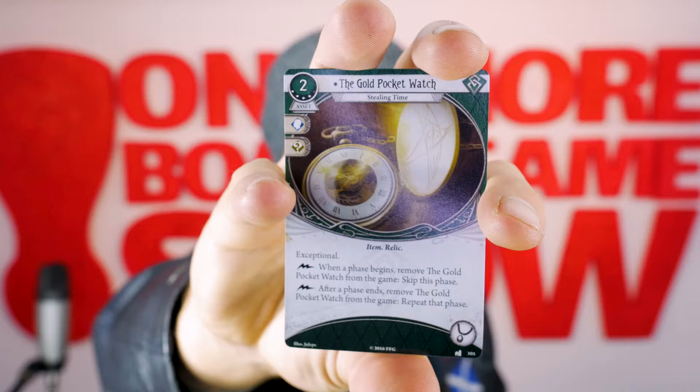Then we've got an asset, level 4, cost of 2, the Golden Pocket Watch. Exceptional. When a phase begins, remove the Golden Pocket Watch from the game — skip this phase. After a phase ends, remove the Golden Pocket Watch from the game — repeat that phase. That could be an extremely handy little card right there.